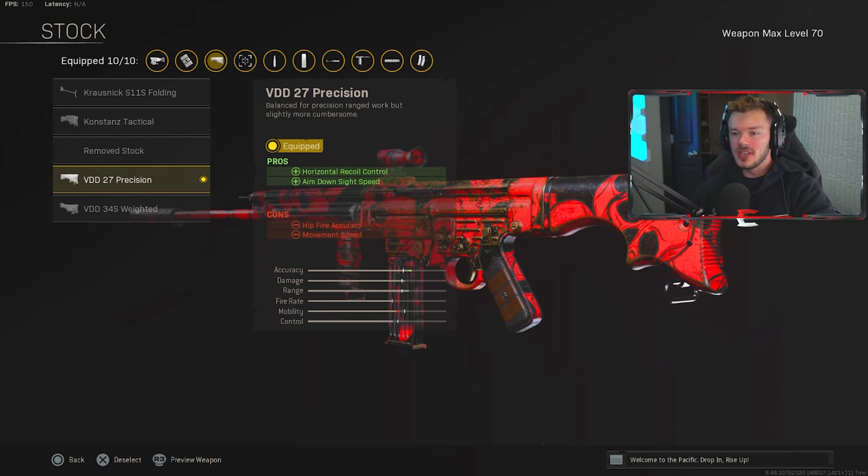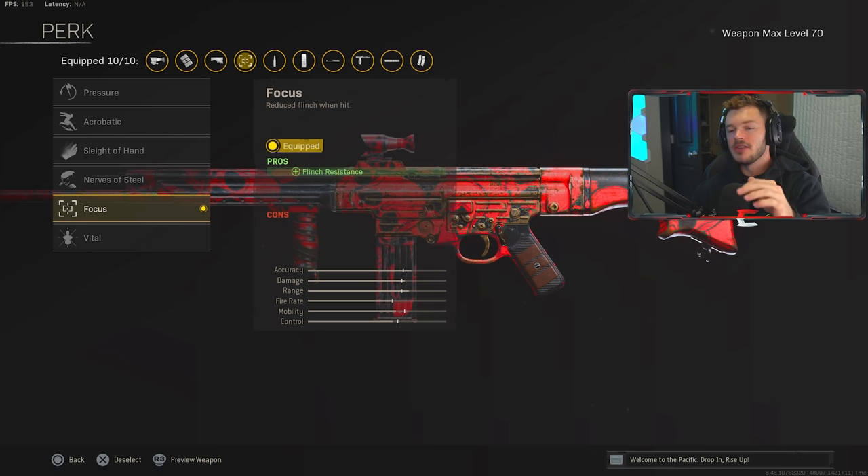In the stocks section we have the VDD 27 Precision stock for horizontal recoil control and aim-down-sight speed. It negatively impacts hipfire accuracy and movement speed, but that's okay — hipfire isn't something we're concerned with on the STG. For movement speed, when you need to get around the map you'll whip out your SMG, so you're not too worried about movement speed on your AR.